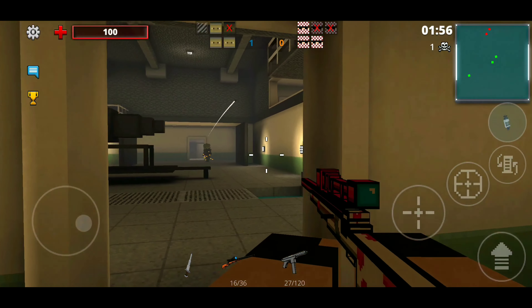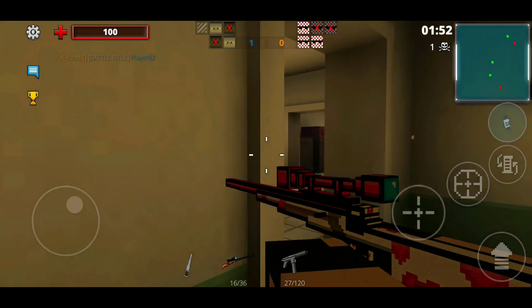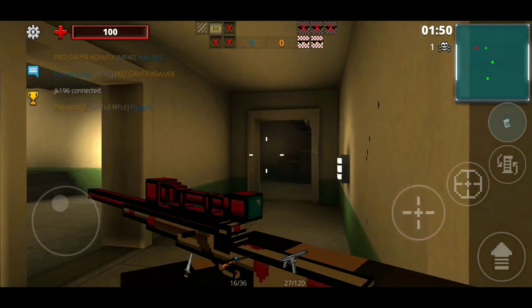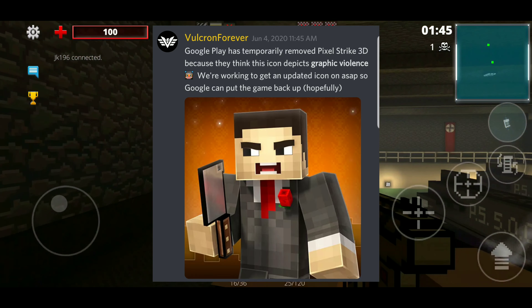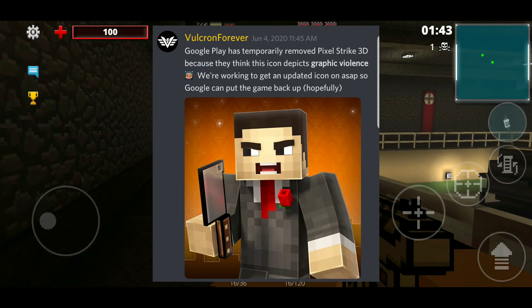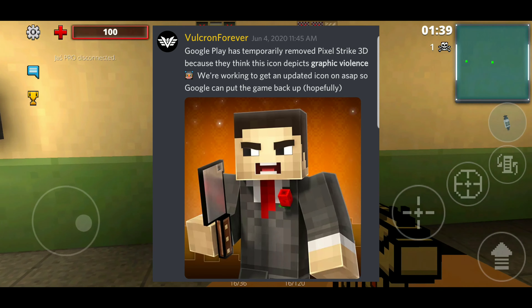So this is all coming from Volcron Forever from their official Pixel Strike 3D Discord server. Volcron Forever said: "Google Play has temporarily removed Pixel Strike 3D because they think this icon depicts graphic violence. We're working to get an updated icon up ASAP so Google can put the game back up, hopefully."